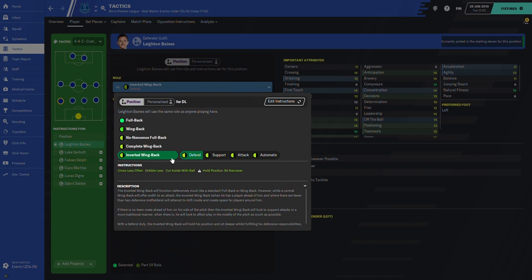We're going to start off by reading it from the descriptions given by the game. The inverted wingback will function defensively much like a standard fullback or wingback. However, while a normal wingback will offer width to attack, the inverted wingback when he has play ahead of him and where there are fewer than two defensive midfielders will attempt to drift inside and create space for players around him. If there is no teammate ahead of him on his side of the pitch, then the inverted wingback will look to support attacks in a more traditional manner, looking to attack play in the middle of the pitch as much as possible.